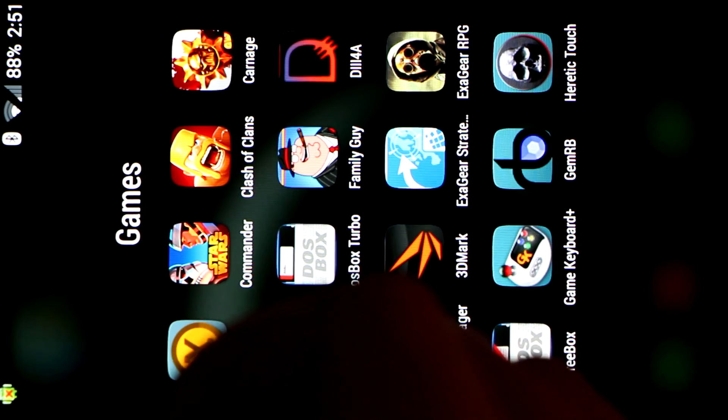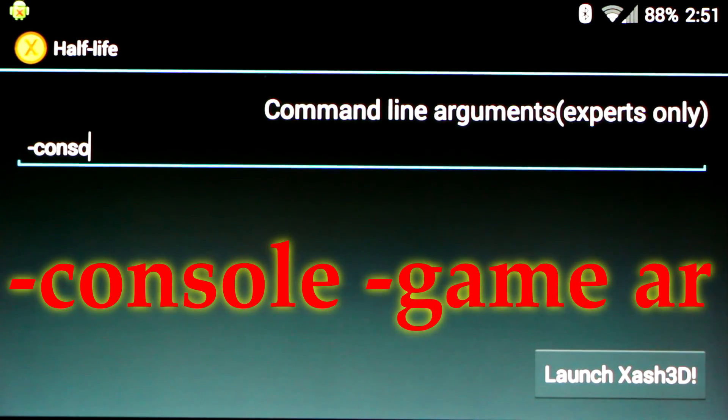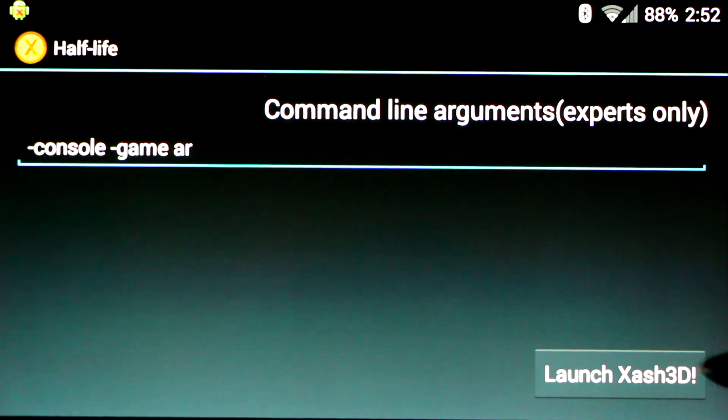Next, launch the Half-Life application. In the command line, type minus console to enable the console, space, minus game, space AR to launch the game. You can launch any game in the folder by typing minus game and the folder name.